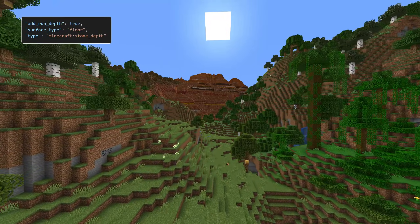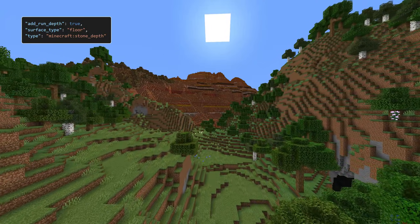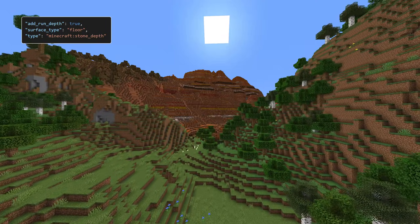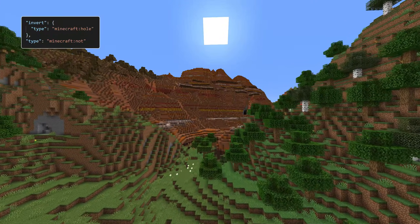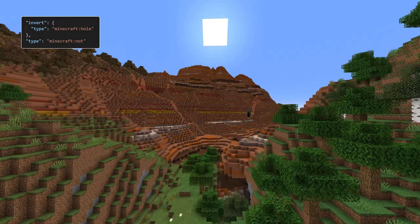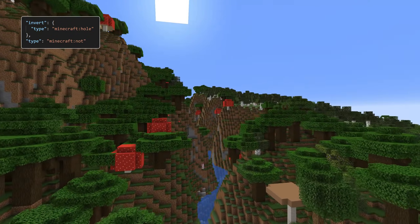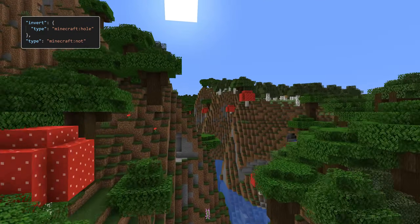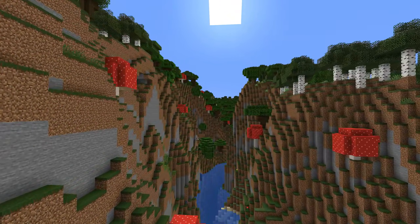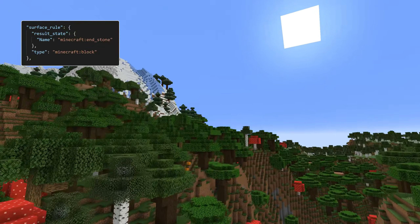A similar condition is the water condition, which checks for water at an offset, also with run depth multiplier and add stone depth fields. A third similar condition is stone depth, which checks for hitting the depth of stone at a surface given as either floor or ceiling in the surface type field. It also has an add run depth field. In addition to this, there's a not condition for inverting the result of another condition — that condition is specified in the invert field. Finally, there are a number of special conditions without any fields at all: temperature, steep, and whole. All of those combine to create a huge decision tree for the overworld and a somewhat less complicated one for the end.